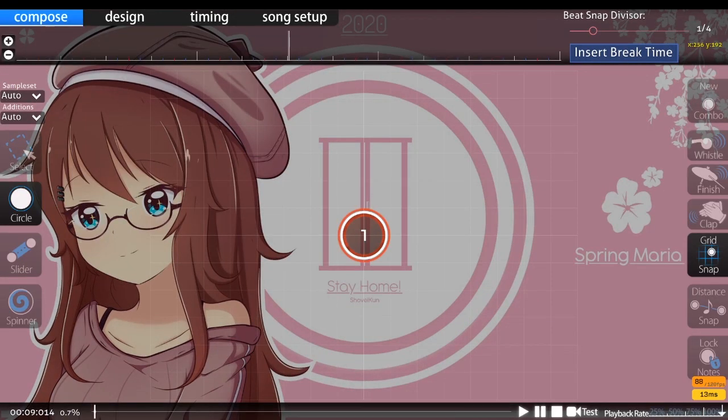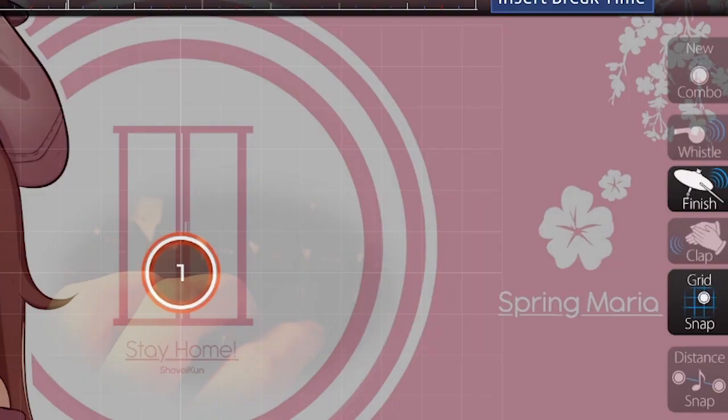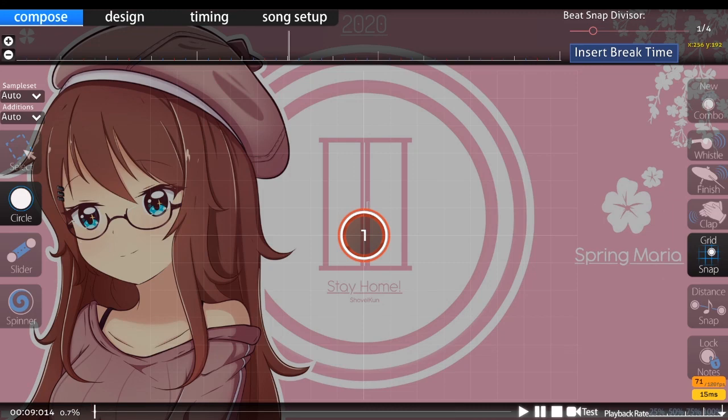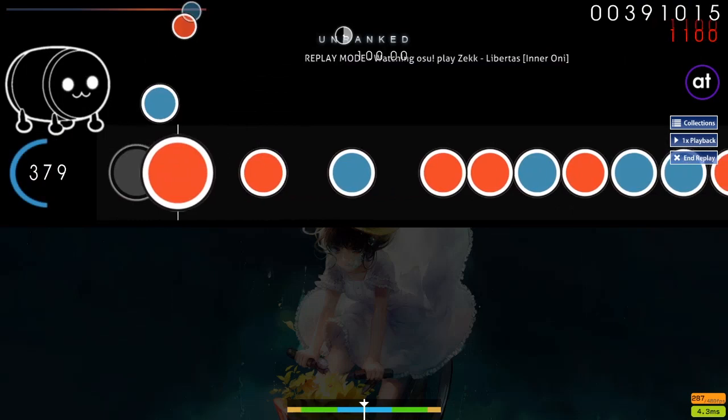You can switch between kats and dons while in the circle option by pressing R, and between finishers and non-finishers using E, although these don't show up in the timeline above. Now you know how to place the notes in the editor — but where do you place them according to the music?